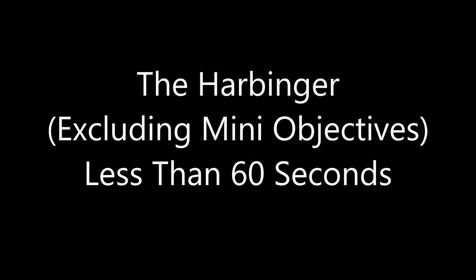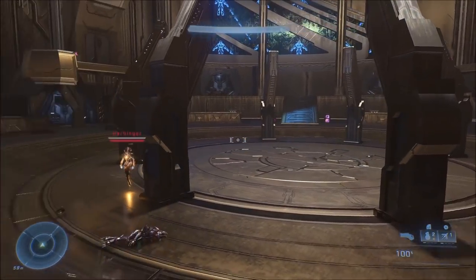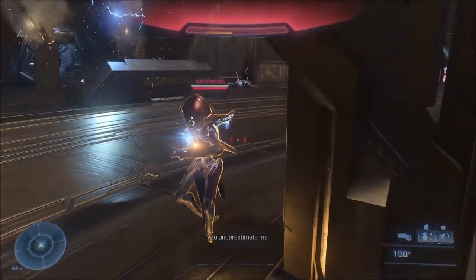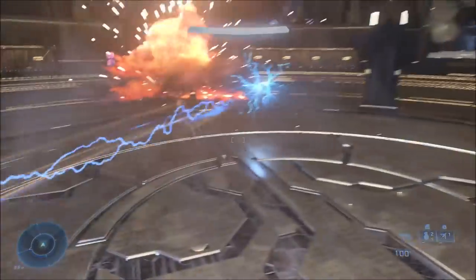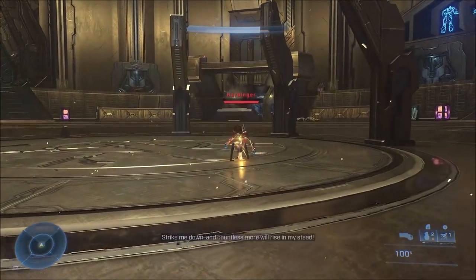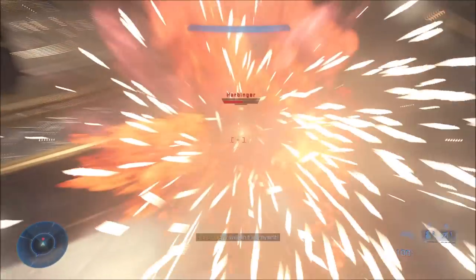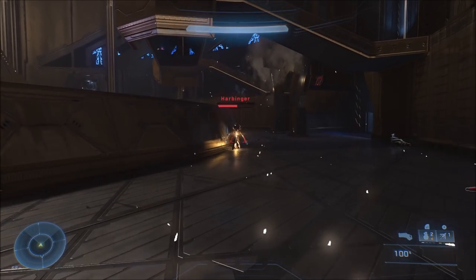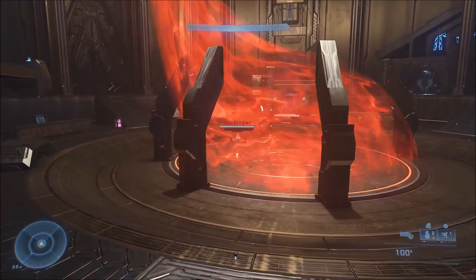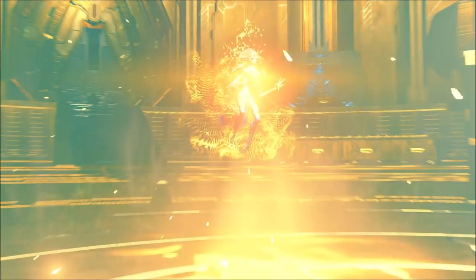Finally, last but not least, the Harbinger. Ignoring the side mini objectives and all the enemies you gotta kill, the actual combat time against the Harbinger herself is less than 60 seconds. I did make sure to get the ending footage this time, unlike with Asherim. With the Harbinger, it's easy peasy — just gotta get your hits in. Even though she teleports a lot, you'll get it eventually. She stops after a little bit, and that's your opportunity to land your hits. Actual combat time against the Harbinger directly, ignoring all the distractions and enemies — less than 60 seconds.